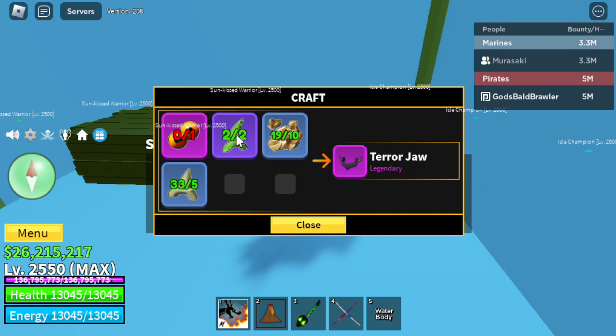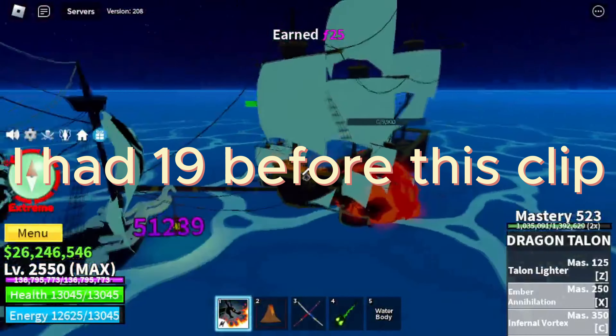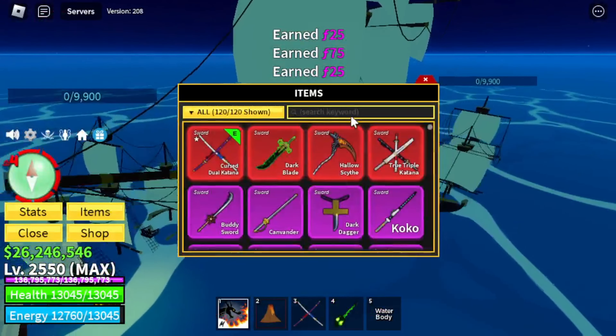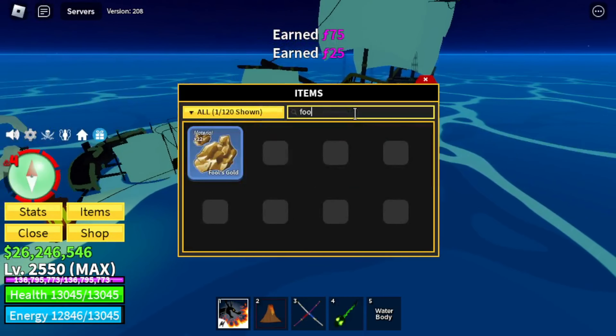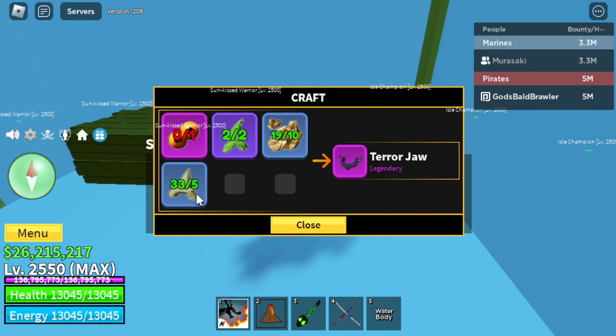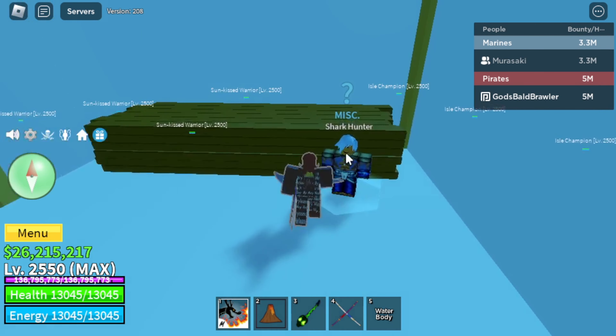For the terror jaw, you need two mutated teeth, ten fool's gold — you get that from the ships. I should have 20 now. Yep, okay, you can get fool's gold from those as well. And then you need five shark teeth again, and you need the mutated eye from the terror shark.